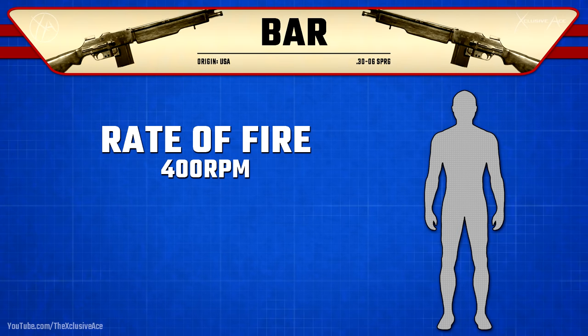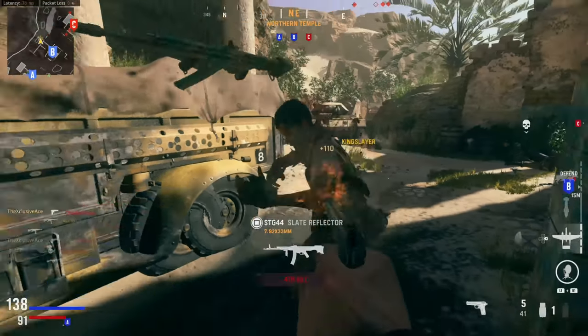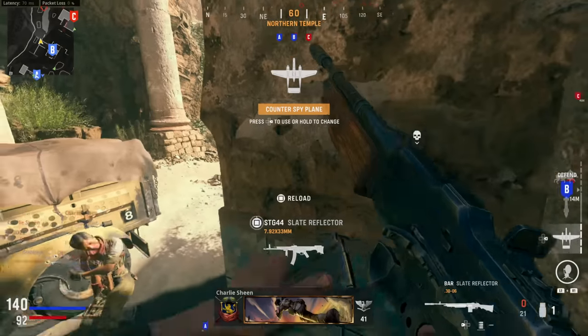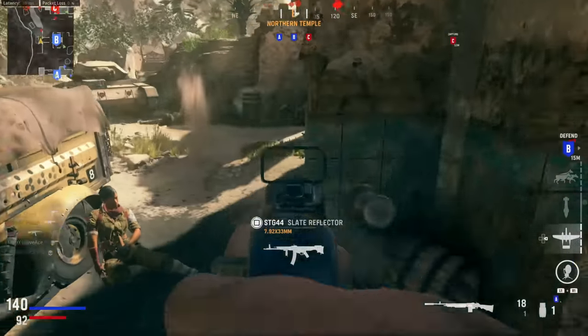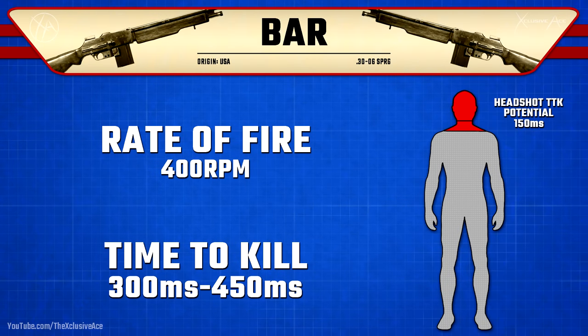As for rate of fire, this is quite slow at 400 rounds per minute. What this means for time-to-kill potential is within the three-shot range it'll be a 300 millisecond TTK, and for four shots it's going to take 450 milliseconds — fairly slow values for this game. However, if you manage to land that one headshot combined with a body shot for a two-shot kill, your TTK potential drops to 150 milliseconds, which is very fast, especially without any attachments equipped.